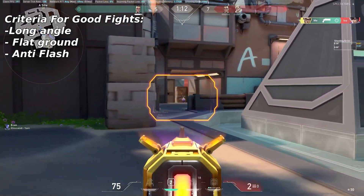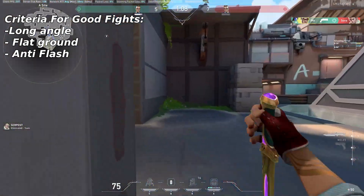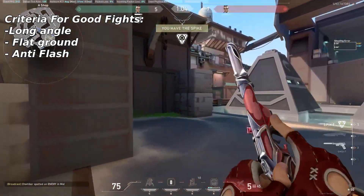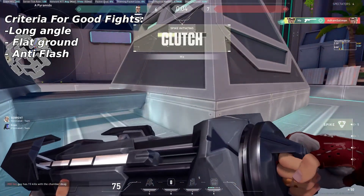You have an advantage that they don't: a big scope with a 1.5x zoom, which means you can turn these really uncomfortable fights for rifle users — where they can barely hit your head or even see your head at all — into pretty easy aim duels where you simply click on a relatively large target.